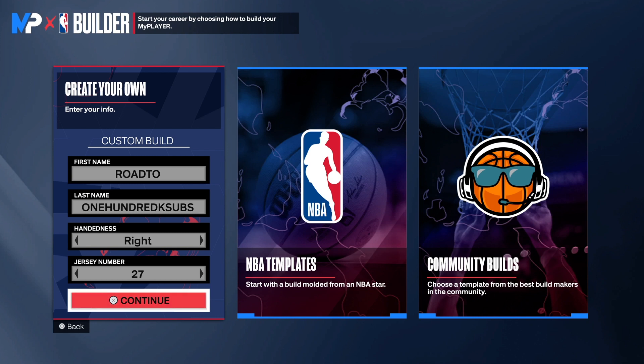We're back with another NBA 2K24 next-gen rare build video. This build is a really complicated one — the two-way slashing point forward. Think about all the things that go into that name: two-way means good defense, slashing means good finishing, point forward means good playmaking. So this is a very complicated build. When you see it, don't talk crazy — just go in there and try to create it for yourself.